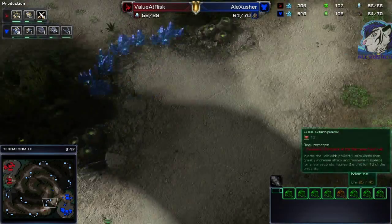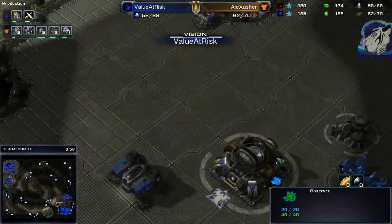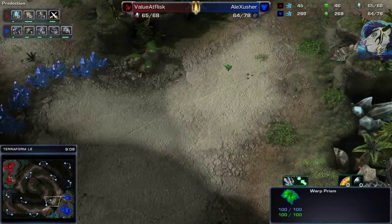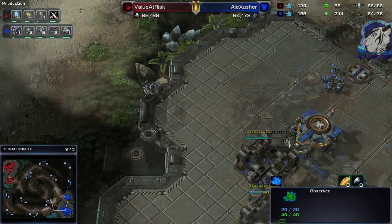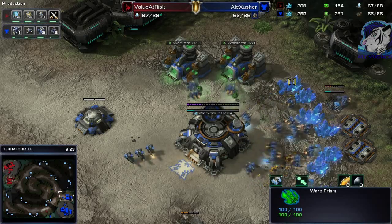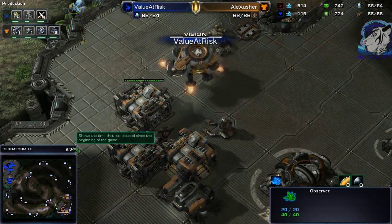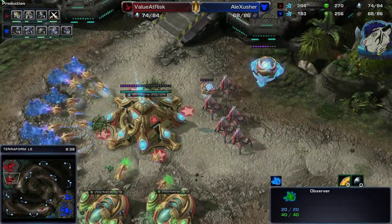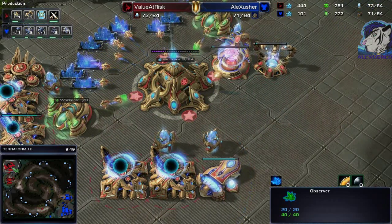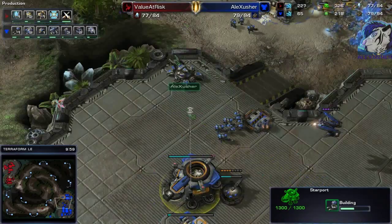Oh, there's the Warp Prism and there's not a lot to defend — the widow mine isn't burrowed, nothing here. Value at Risk still doesn't know about my mech play, and that's the big issue with most Protoss — even at GM level. This guy is Grand Master but he isn't scouting the main base, so he doesn't know it's mech. They just assume you're going bio, then they see it and realize their stalker and Colossus tech isn't really good against mech.